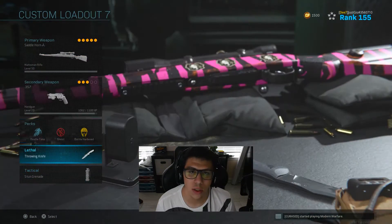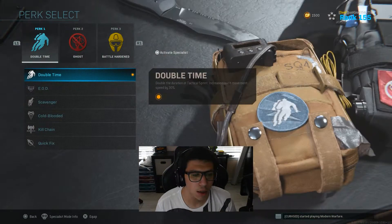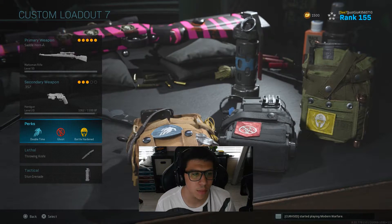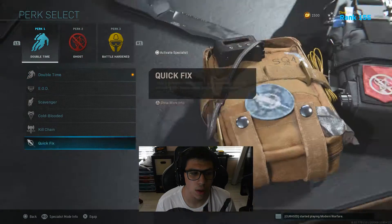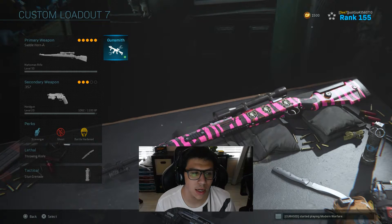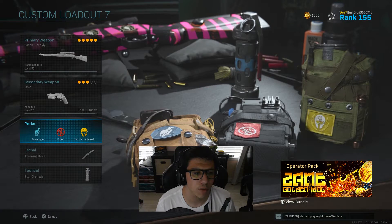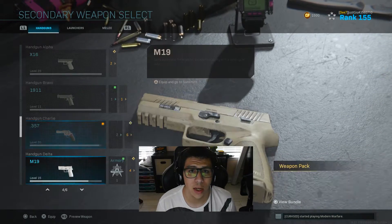I like to run Throwing Knife and Stun, mostly because it's just easy that way — you can toss a stun, go behind cover, reload, whatever you've got to do. I also like to use Scavenger because the Kar98 only has 15 bullets to start off with, so it's really useful. Then you can use Ghost and Battle Hardened.